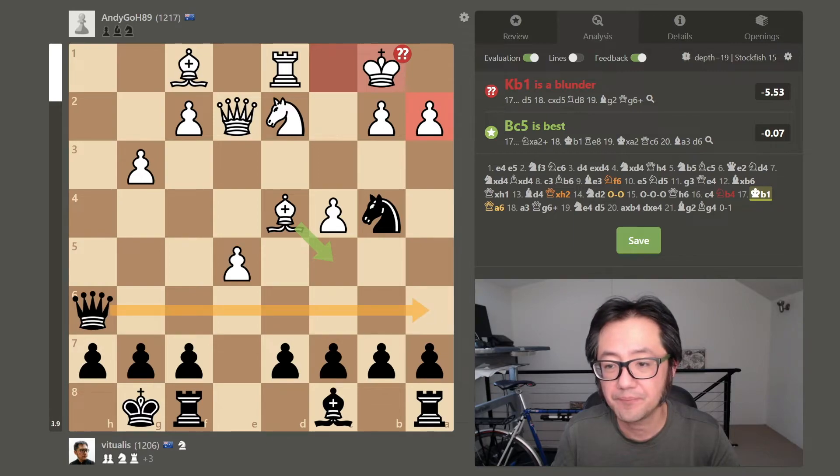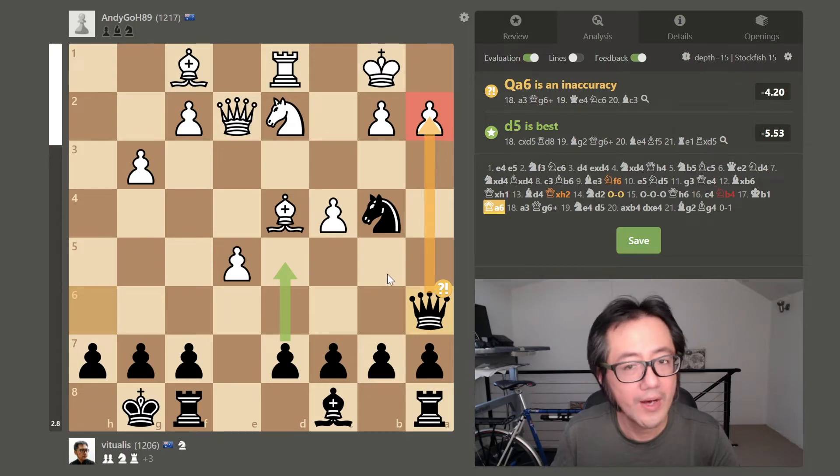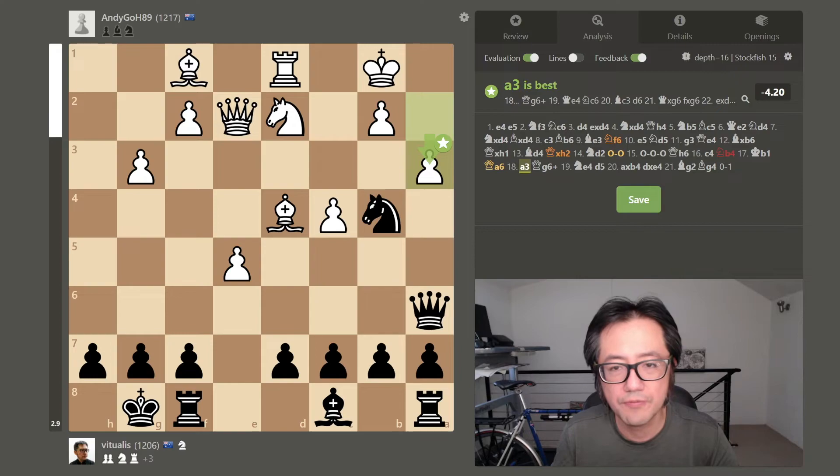So queen to a6 — a mate-in-one threat. They have to do something about that threat. A3 — that makes sense, that's a good move.